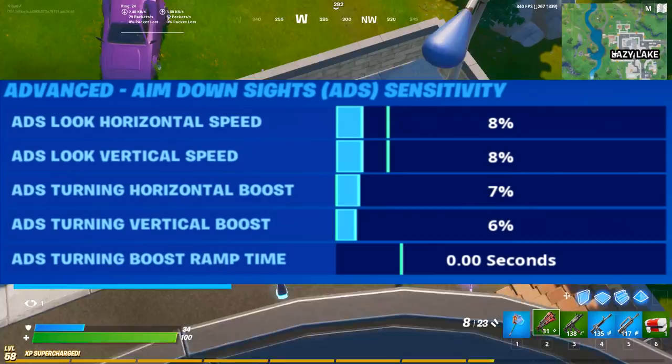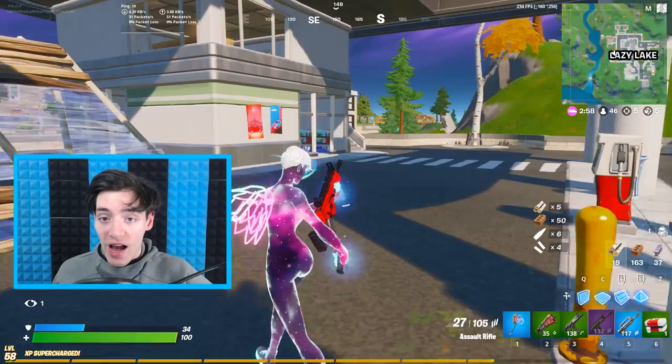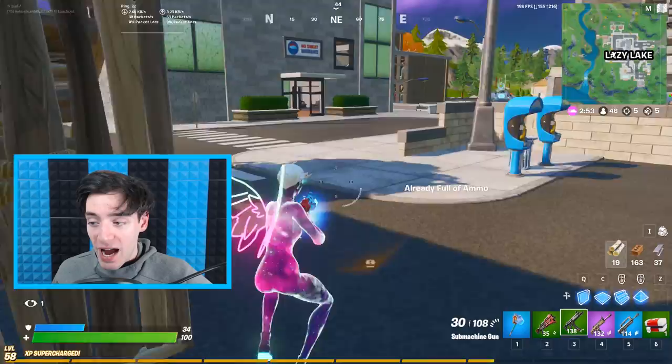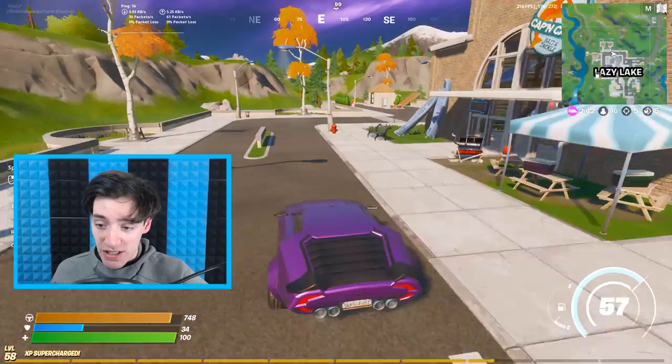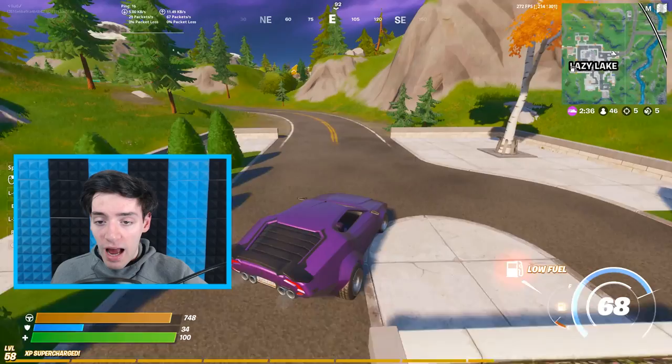We've got the advanced ADS settings. For ADS look, horizontal and vertical speeds are at 8% — a little bit slower than the average player, but it's really good for pinpoint accuracy and never missing shots. ADS turning horizontal and vertical boosts are set to 7% and 6% respectively, and ADS turning boost ramp time is set to 0 seconds.